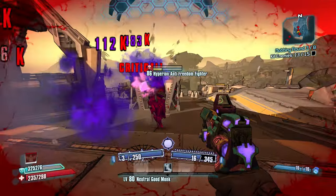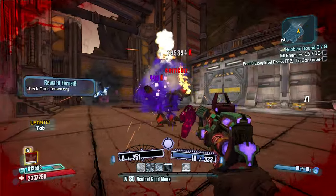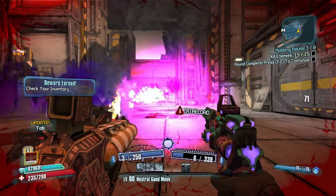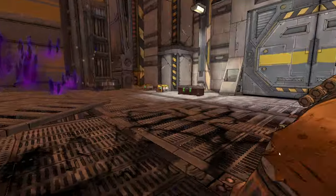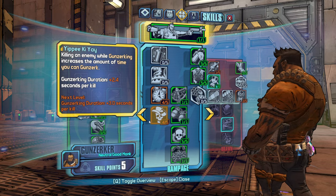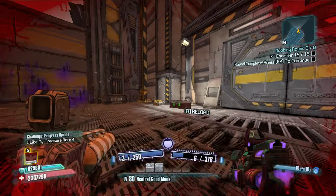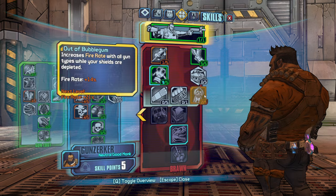My guns are coming right back up off cooldown. As you can see in the bottom left part of the screen, you can see that my Piping Hot skill is active while I'm Gunzerking — which is crazy talk, just absolutely crazy talk.